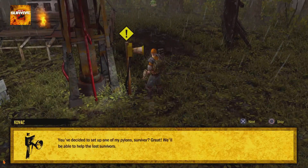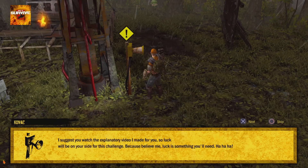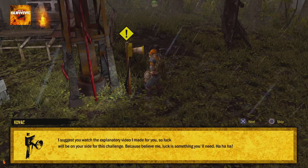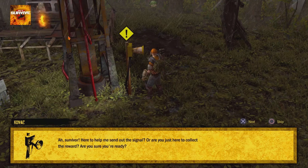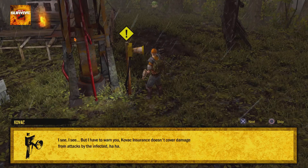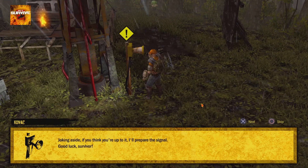You've decided to set up one of my pylons, survivor — great. Nails per box — I'd say you'll be able to help the lost survivors. Only need two per box probably. I suggest you watch the explanatory video I made for you so luck will be on your side, because believe me, luck is something you'll need. Are you here to help me send out the signal or just here to collect the reward? Just the reward. You're ready I see — but I have to warn you, Kovac Insurance doesn't cover damage from attacks by the infected.